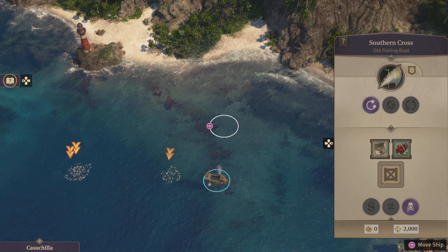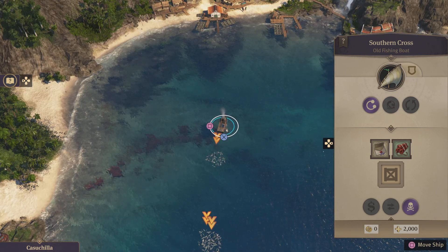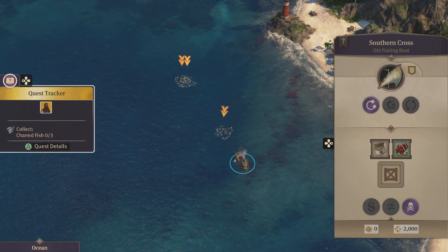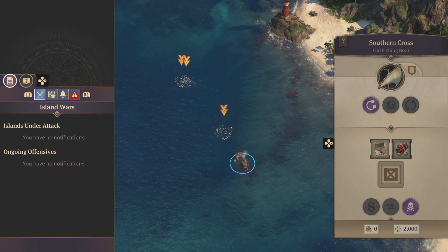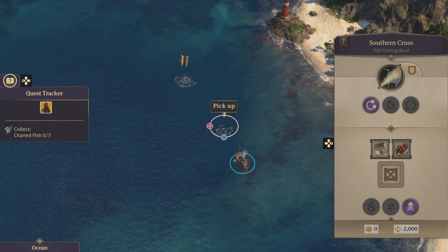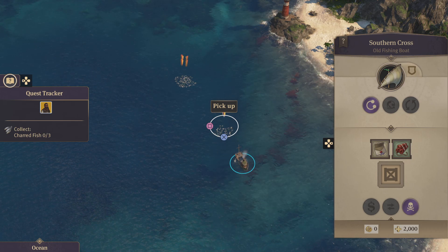I've googled the problem and it just says oh, right click on it. I don't have that facility. I've tried every conceivable button combination, everything. There's no advice on the quest tracker, nothing. It just says cannot pick up fish, even though that's the only thing I can do in the game right now.